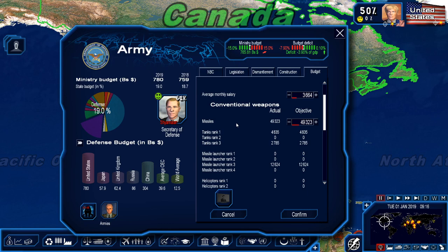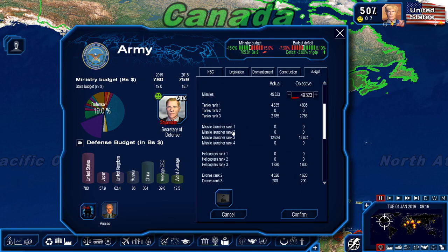Coming down we have conventional weapons. The newest feature is the amount of missiles you own — these are missiles that your missile launchers and jets use to bombard certain targets such as aircraft carriers, ships, other tanks, and troops. Increasing the amount of missiles you have is very beneficial, and make sure you pay attention to this tab, because if you are in a long war and you're not paying attention you will actually lose because you will run out of equipment.